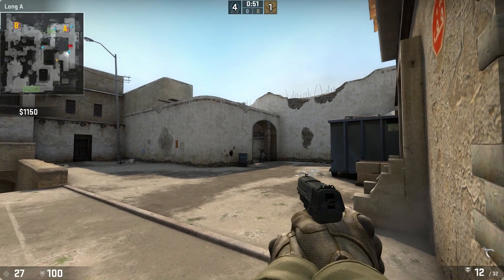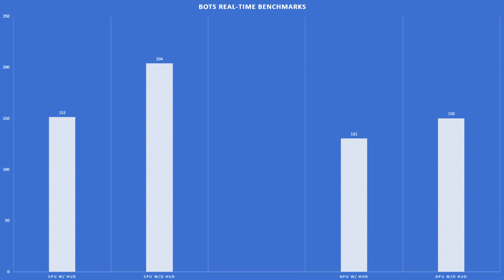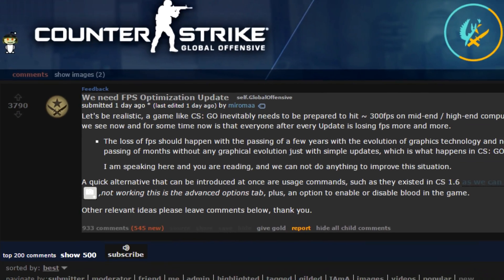If you don't trust me, you can do these tests yourself, and I would advise doing that anyway since it will give you a better understanding of your computer. On the GPU settings, the increase was a lot less than the CPU, but still an impressive 15%. These are big changes that I bet a lot of the community would appreciate.